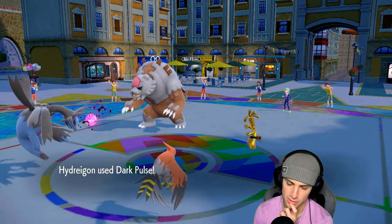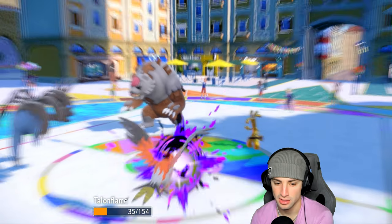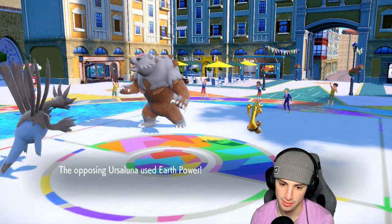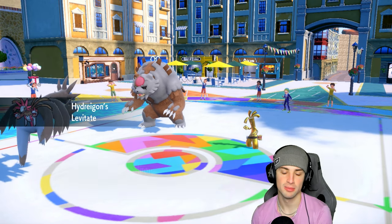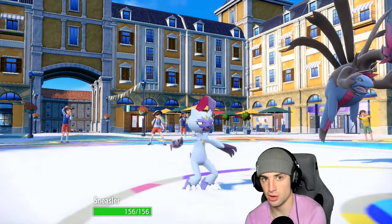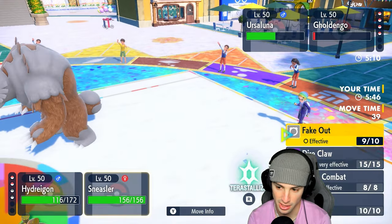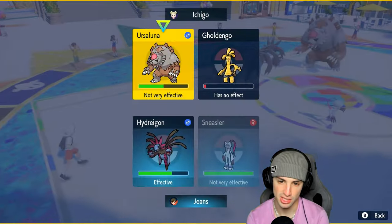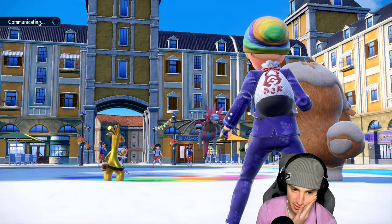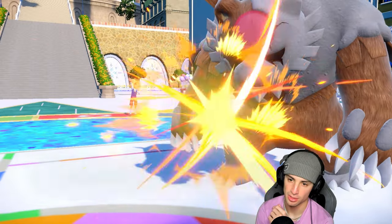Dark Pulse launches — bye bye Goldenglow. It survived! No shot. Blood Moon launches — Earth Power? Makes no sense — they didn't know I had Levitate, that actually helps us tremendously. I can go back in. They could swap into Maushold — Snarl is definitely going to be played because we outspeed. Actually, I'm going for Close Combat. Focus Sash activated — Close Combat was the right call. Bye bye Ursaluna! We're sitting in a decent position to win this game.